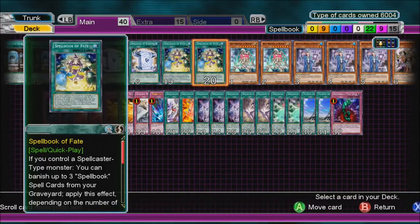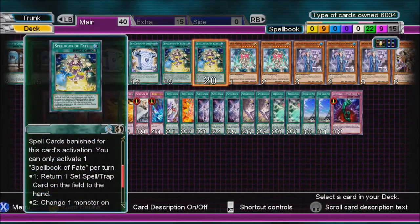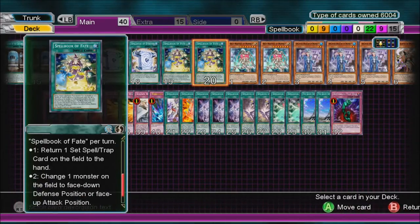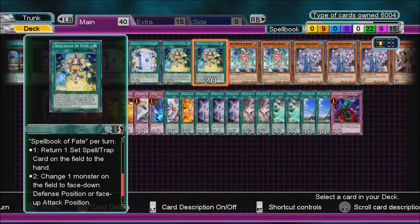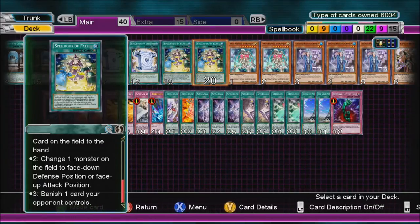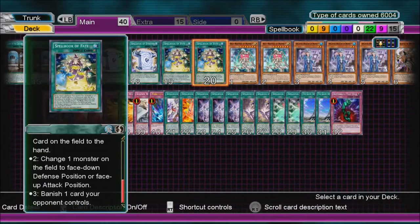Spellbook of Fate — if you control a Spellcaster-type monster, you can banish up to three Spellbook spell cards from your graveyard to apply this effect depending on the number banished. You can only activate Spellbook cards once per turn. Banish one: return one set Spell or Trap card on the field to the hand. Banish two: change one monster on the field to face-down Defense Position or face-up Attack Position. Banish three: banish one card your opponent controls.